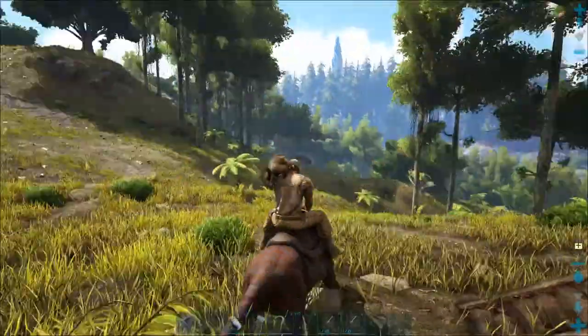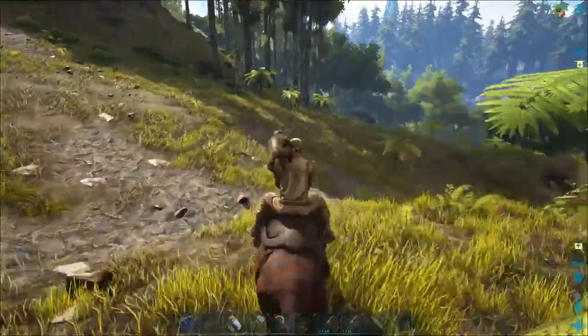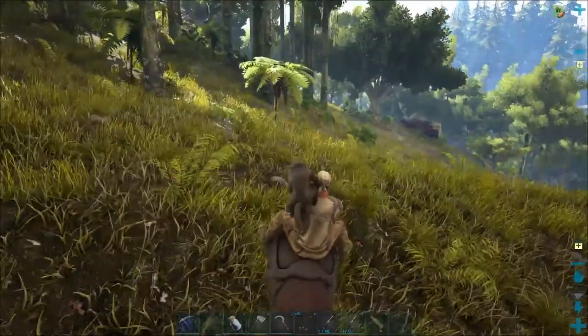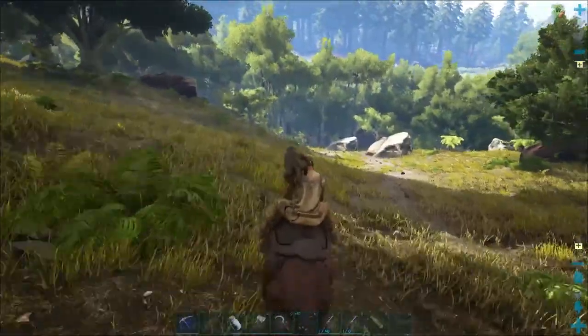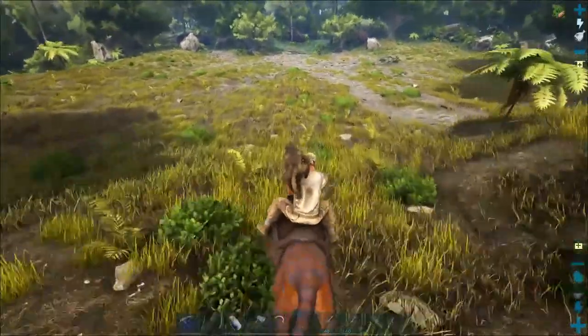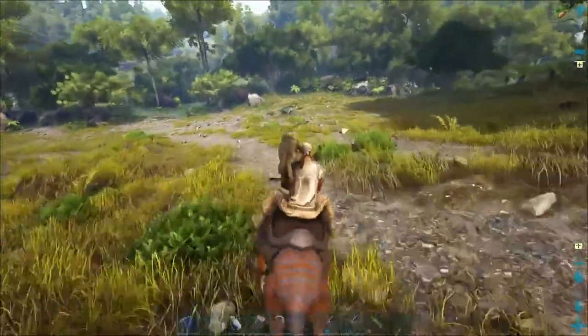I'm gonna go grab some meat. Come on, Smeghead. You want breakfast, dude? You have to help me catch it. That's just the way things work around here, buddy, at Casa Del Flinger. I'll see you guys in a bit. How's some Parasaur for breakfast, buddy? You like Parasaur?